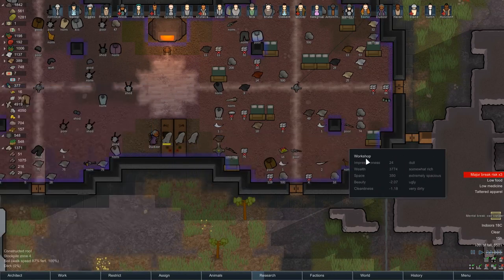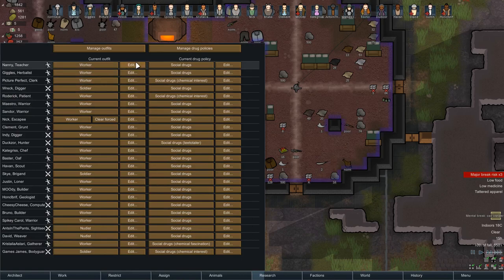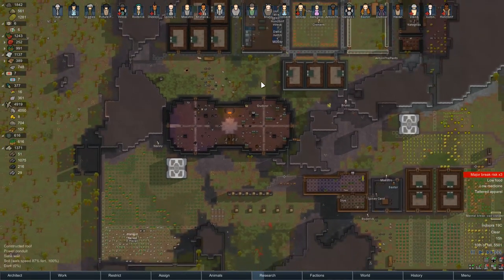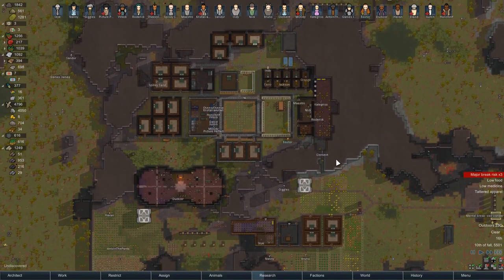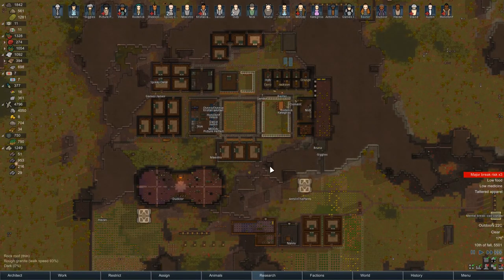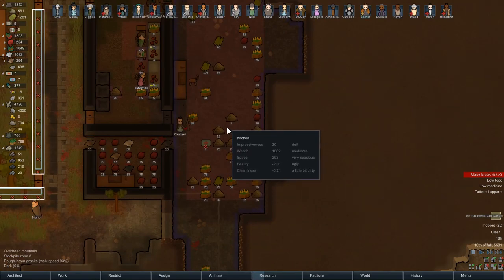That might be because I changed the clothing assignments. I increased it to 45% hit points and I've excluded parkas because I want them wearing dusters which keep the sun off rather than parkas which keep you warm — because we're in a freaking tropical rainforest. It's kind of ridiculous wearing winter clothing in a tropical rainforest.